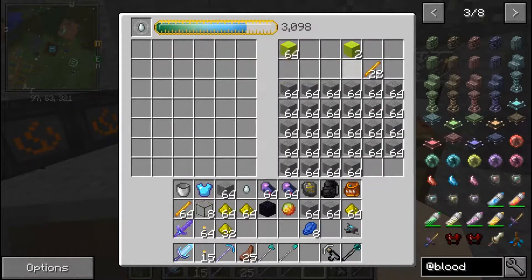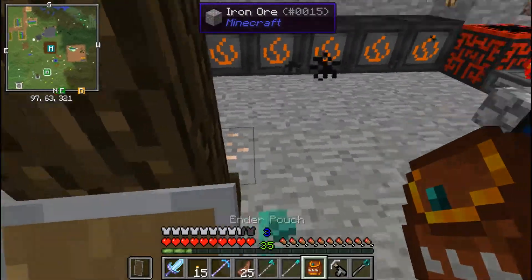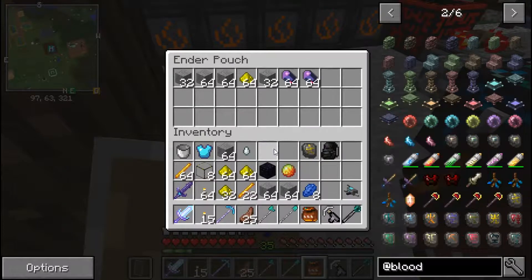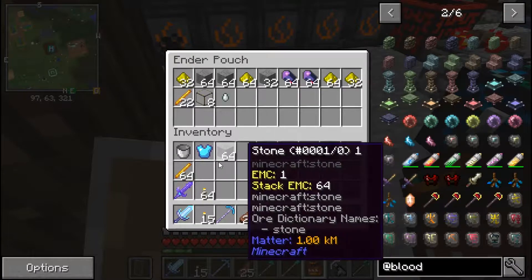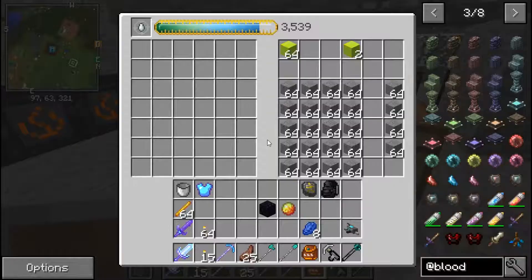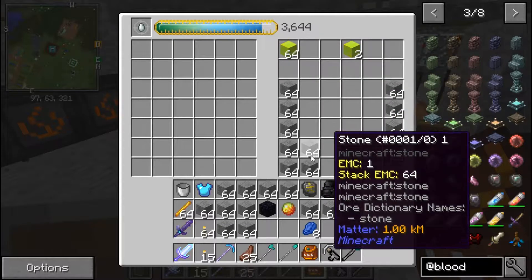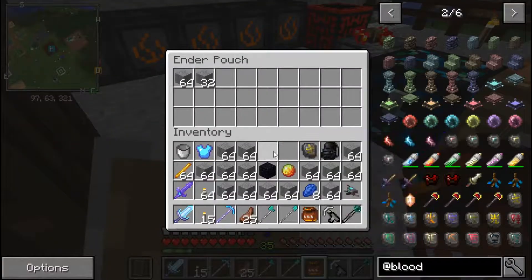All this stuff right here I want to keep. The stone is actually really important to keep right now because of the fact that we simply are going to need it. That's the gas tier we're going to keep so that we always have gas tiers.